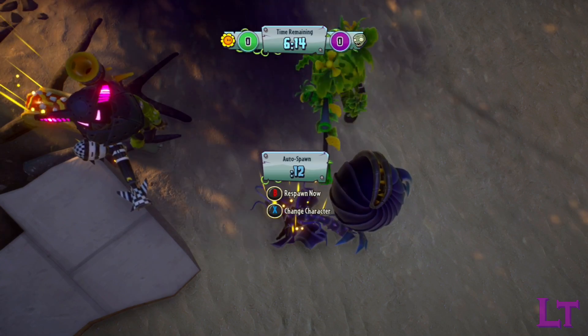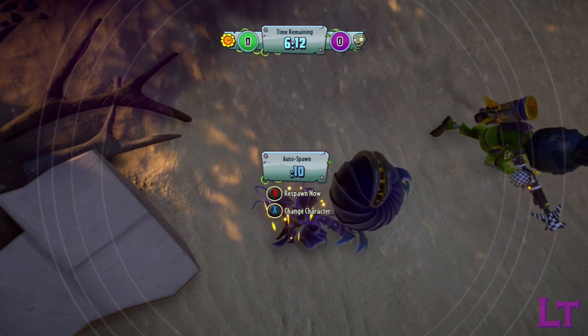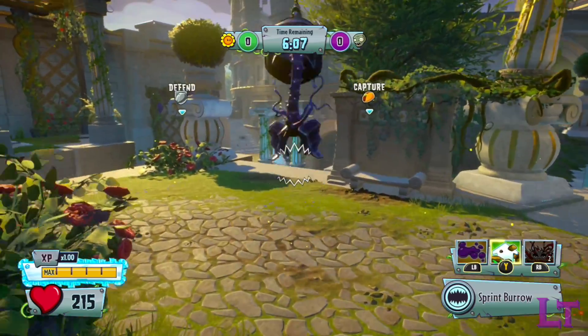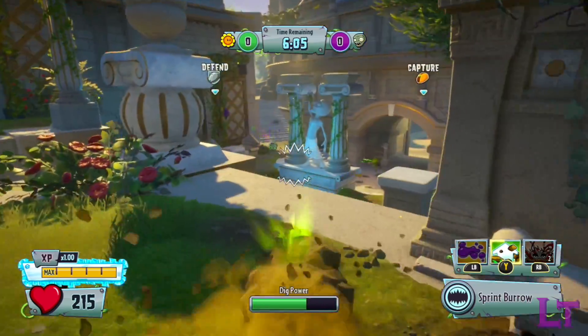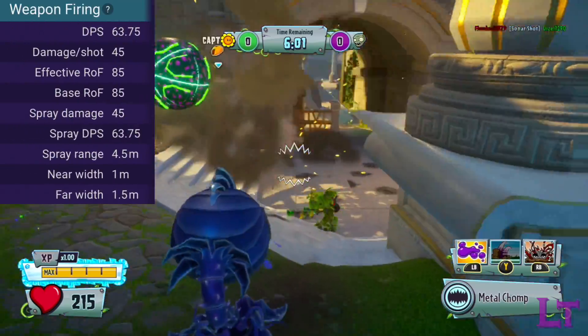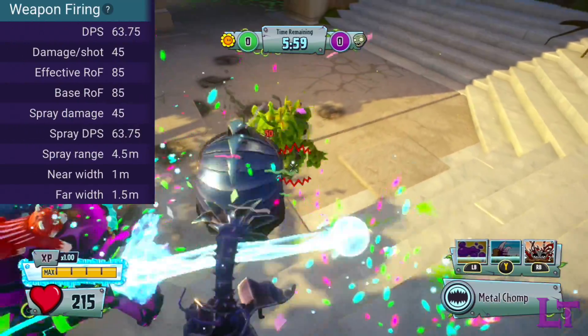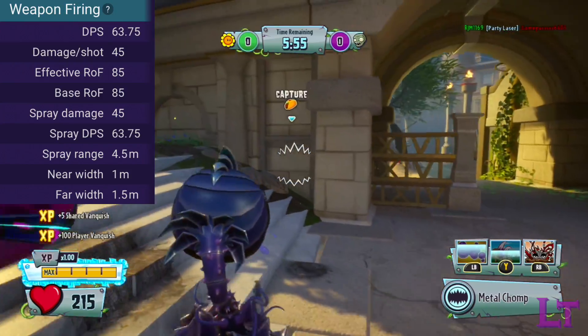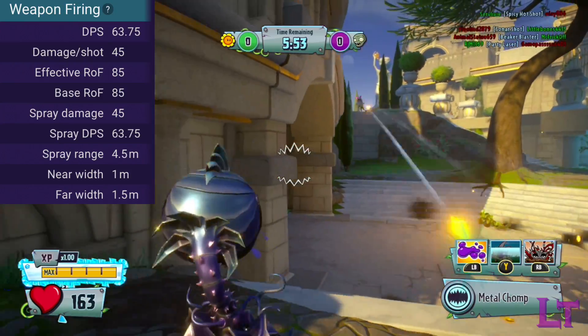However, whilst you may be slow and unable to catch up to literally anyone, if an enemy decides to invade your personal space, or the once-in-a-blue-moon event where you catch up to someone, then your chomp attack will rip them to pieces. The weapon fires at 85 rounds per minute and has no limit on how much it can be used. Each chomp can deal a massive 45 damage, with a 4 and a half meter range limit.